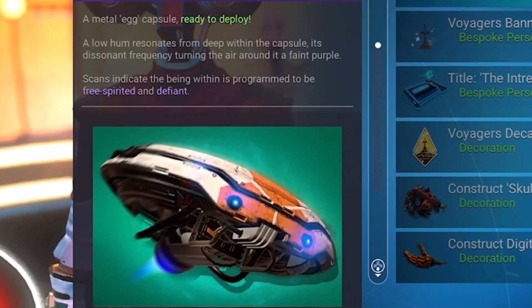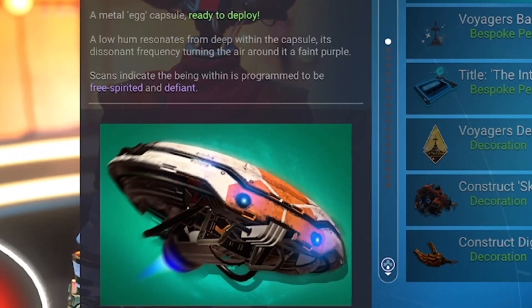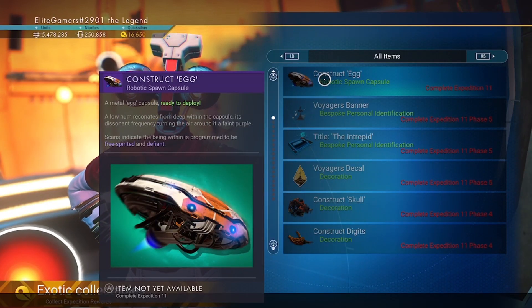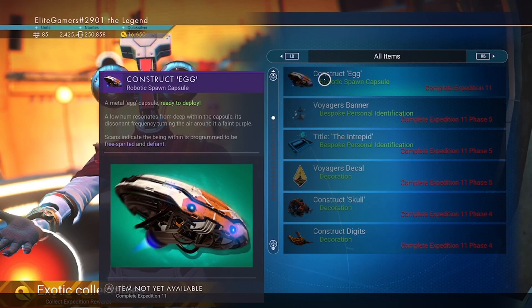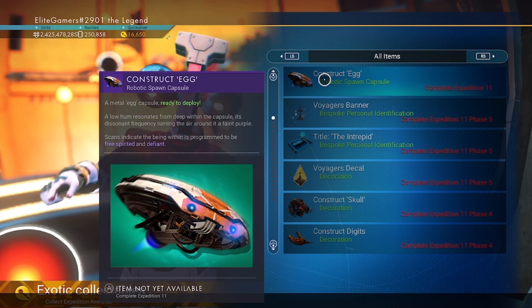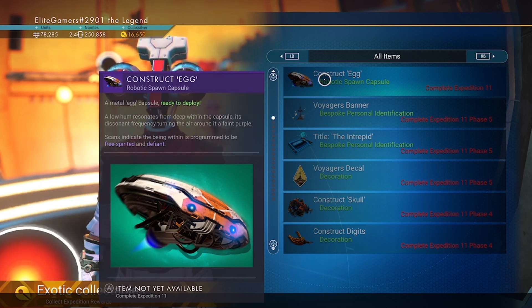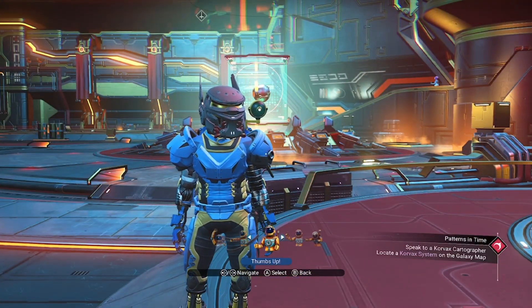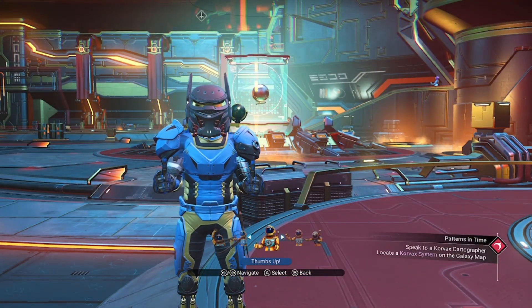And the last one is basically a pet — it's a head of a pet, basically. It's the Construct Egg. It's basically a pet that you get, and it's a robot head that flies around. Awesome. So there we go guys, that is basically the quick overview of all the expedition rewards.